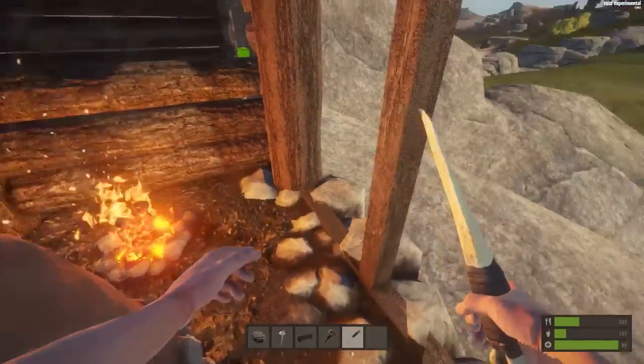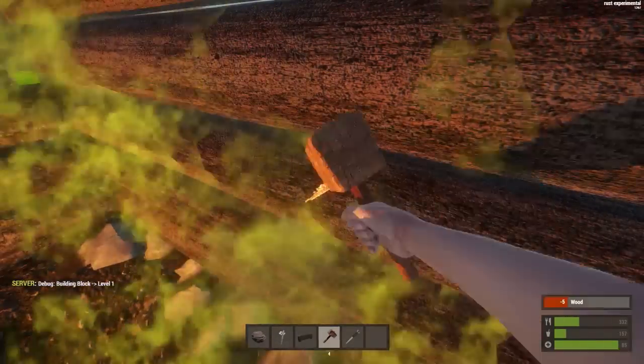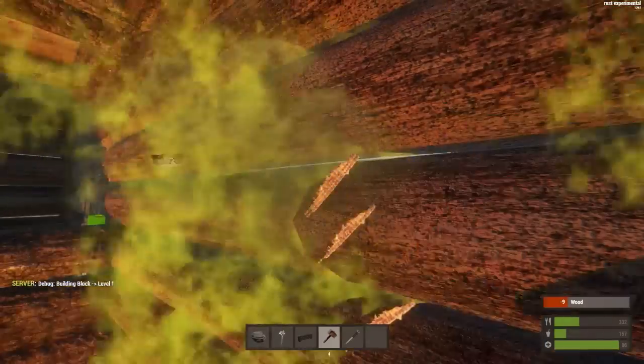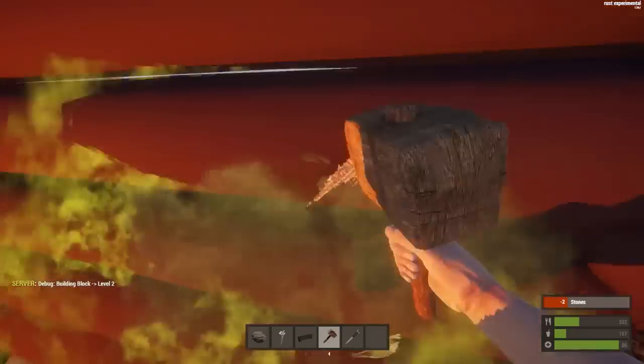Let's upgrade our wall — there we go, it's fixed straight away. I don't think he actually got anything, which is good. Let's upgrade this wall since it's the one against the outdoors.